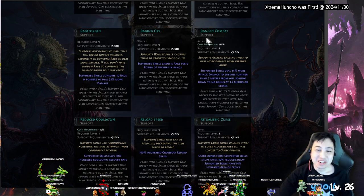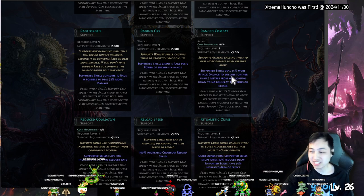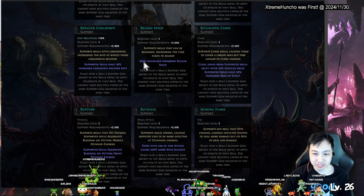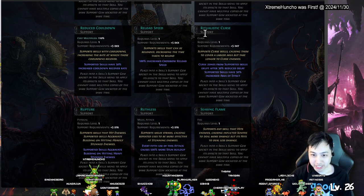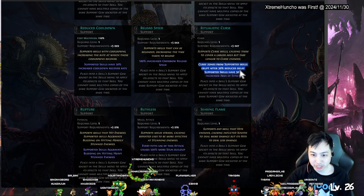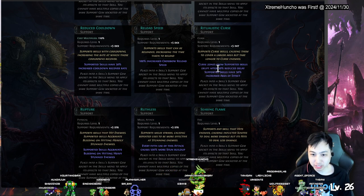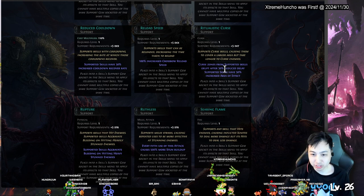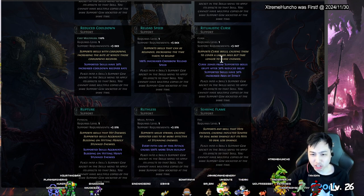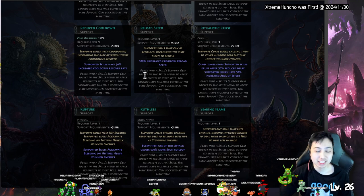Ranged Combat — supported skills do more damage further away, like the opposite of Close Combat. Reload Speed — reduced cooldown. Ritualistic Curse — curse zone from supported skills is delayed but bigger. It takes longer for the curse to come out but then it's bigger. Rupture — get bleeding on hit.